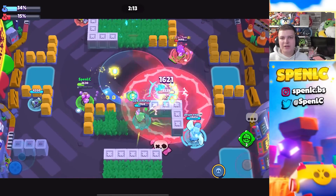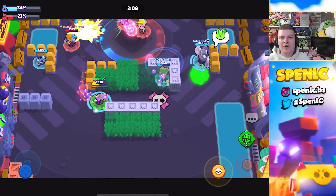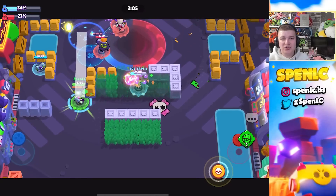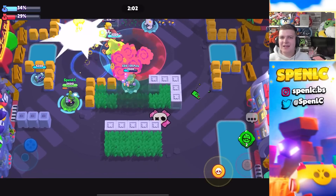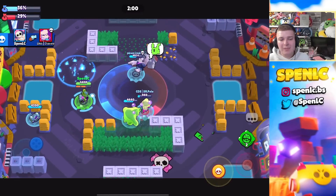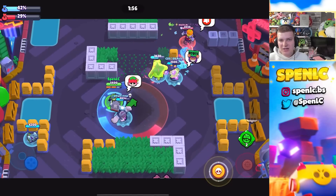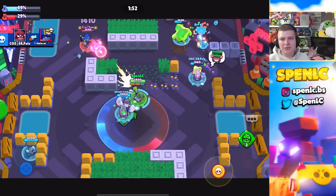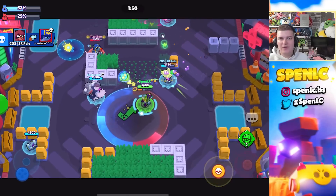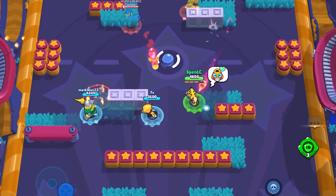Next for Penny I went with Karl — you can shoot through her gadget with your pickaxe. The only way she can really delete you is if she switches star powers for that knockback against your super, but more often than not you'll have the better matchup. Lastly I went with Janet, who can keep at a similar distance and shoot through the gadget, so Penny can't get any value there. I like that matchup for sure.